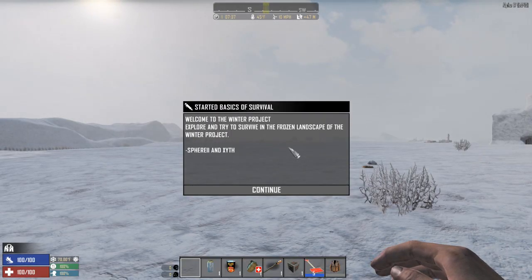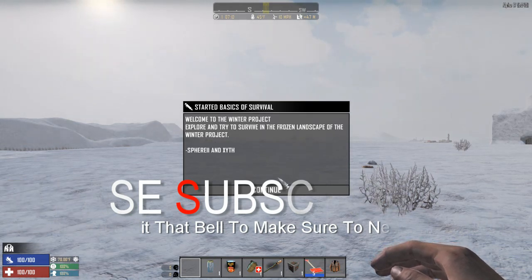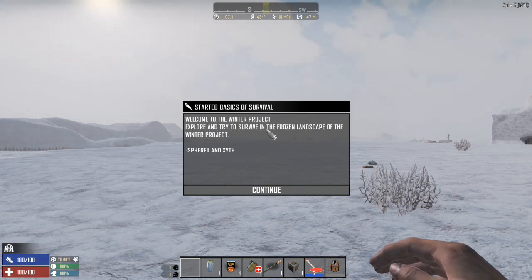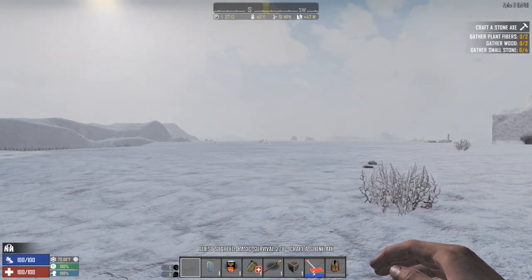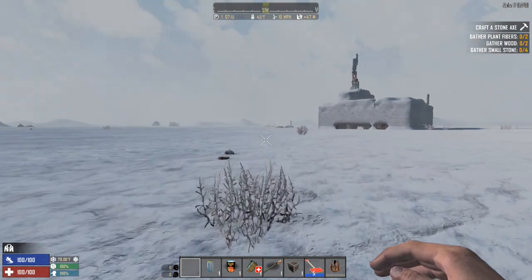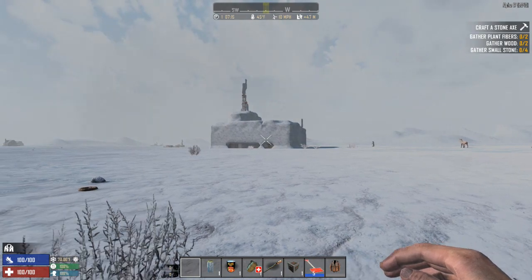Hello and welcome, we are back playing some Seven Days to Die with a new mod for Alpha 17. This is Winter Project - explore and try to survive in the frozen landscape. We're continuing basic skills and doing all this. You can tell the terrain generation is kind of messed up, or it could just be covered with snow.